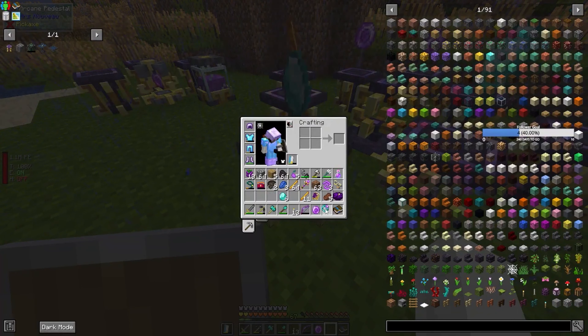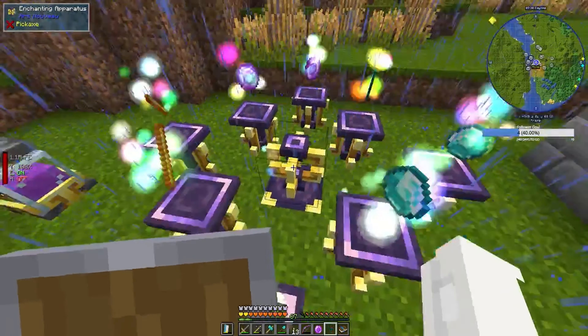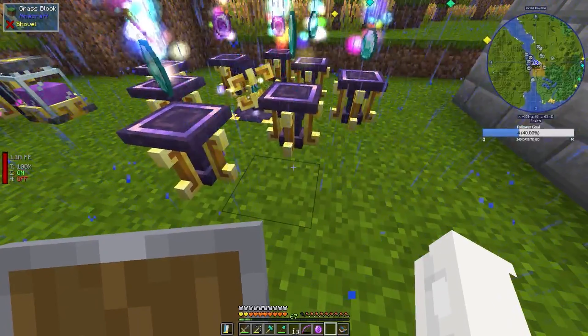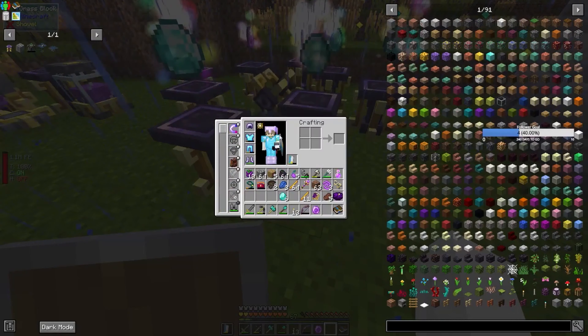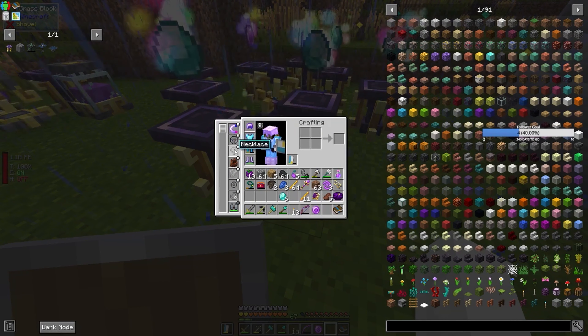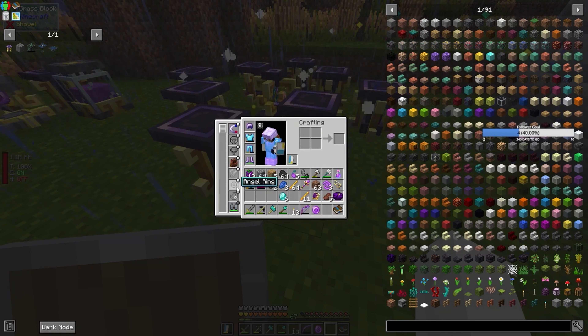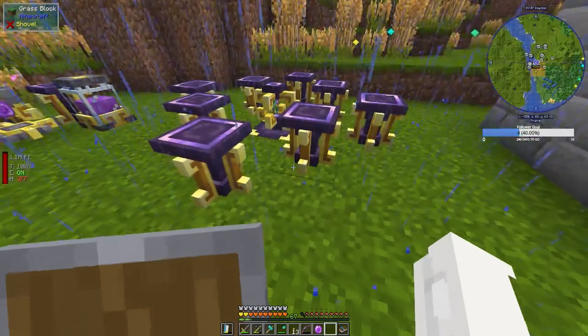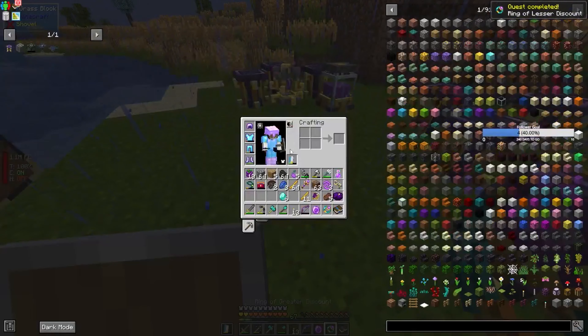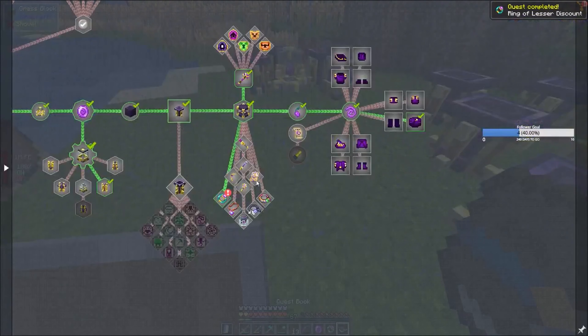Put that ring in there — and that then makes the greater one, and that will hopefully go into one of my ring slots. Should have a slot specially for rings or something, surely. So that's that done.